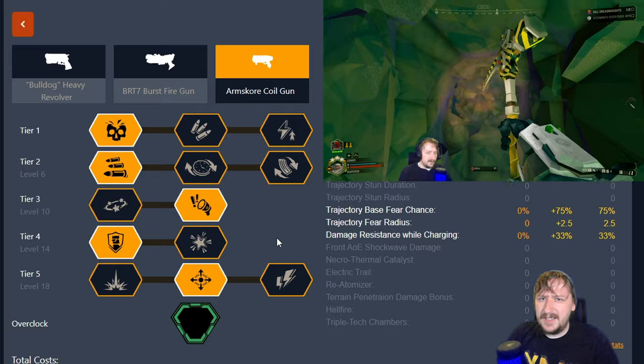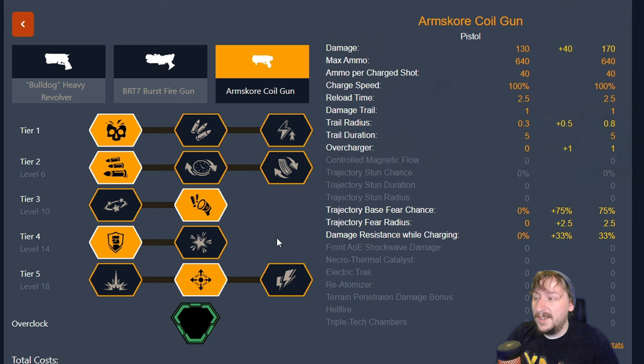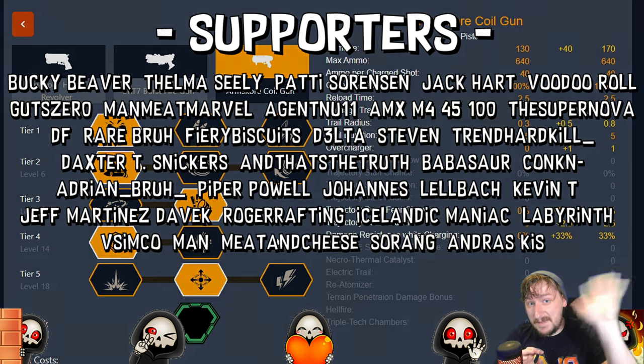Those are my two builds that I usually run with the coil gun without overclocks. We will be talking about each of the overclocks because I've tried the coil gun out quite a bit and its overclocks are pretty cool. Thanks everybody for watching — I really appreciate it. Hopefully this helped you out. Special thanks to my members on YouTube and patrons on Patreon; they get early access to videos like this. Links are down in the description. Hope you have a great rest of your day — talk to you next time, bye-bye.